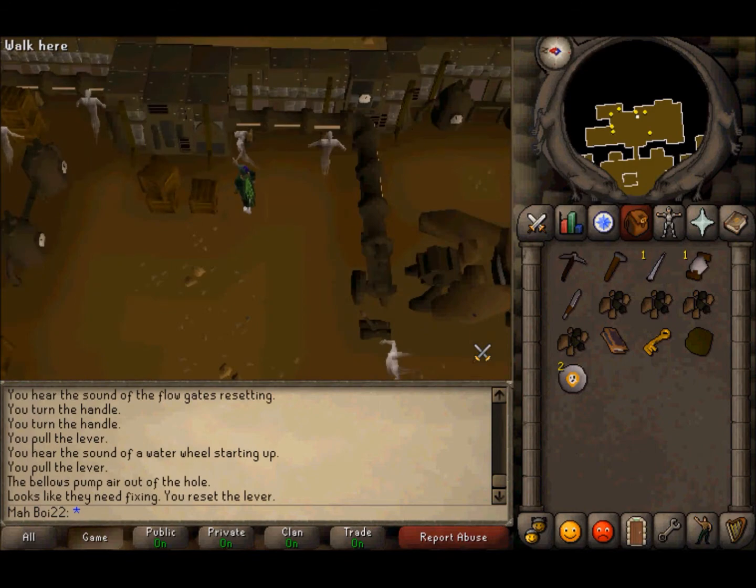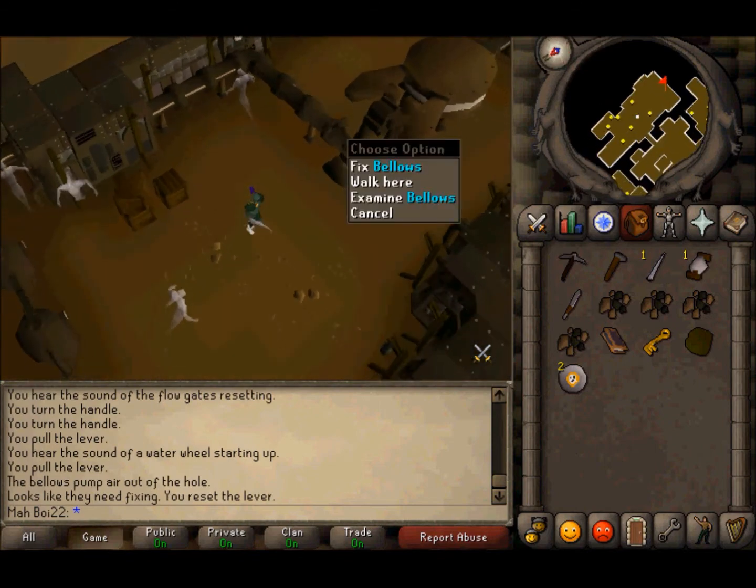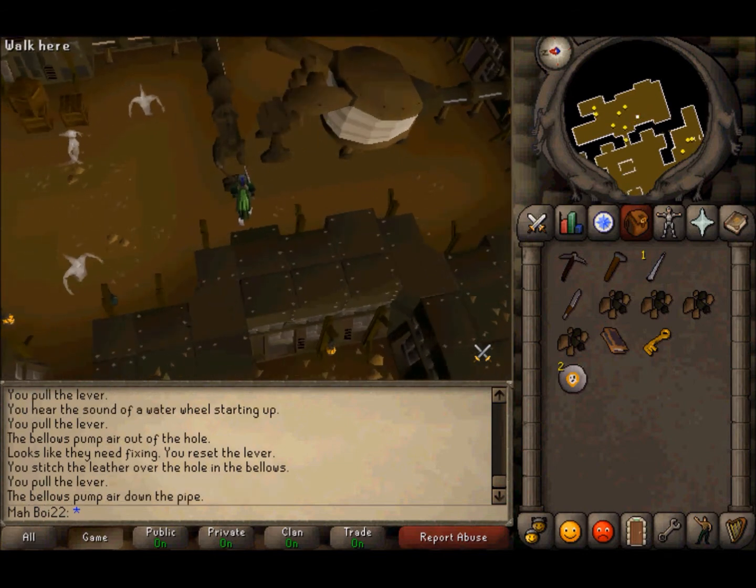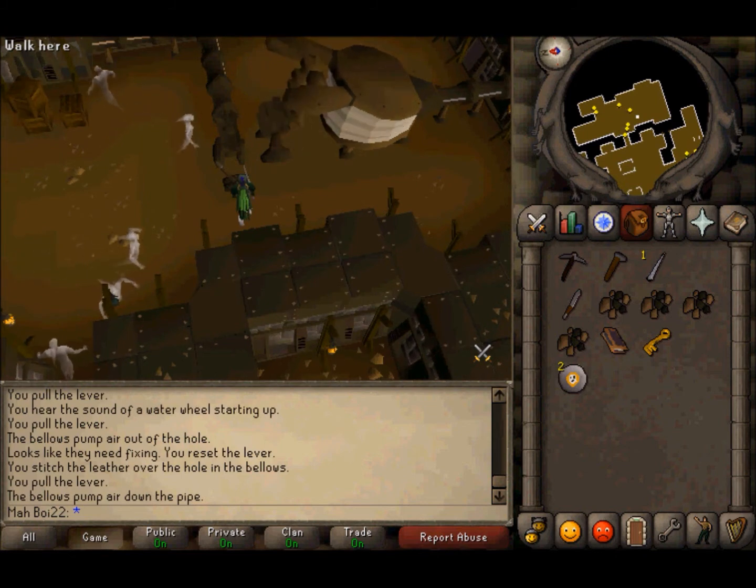Now head to the east room. With your needle, string, and leather in your inventory, click 'fix bellows' to fix the bellows — just like in real life. Don't forget to pull the lever so the ridiculous contraption can start working.